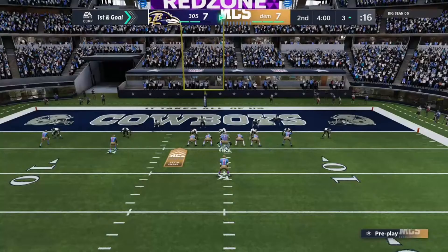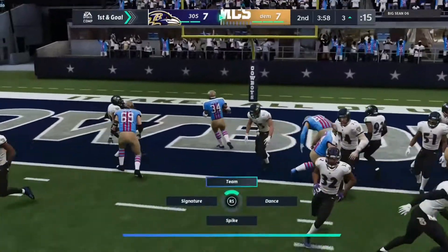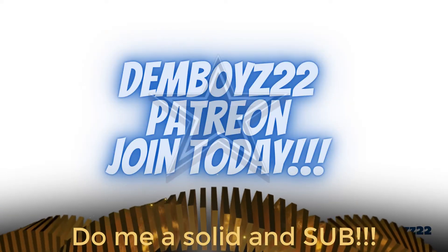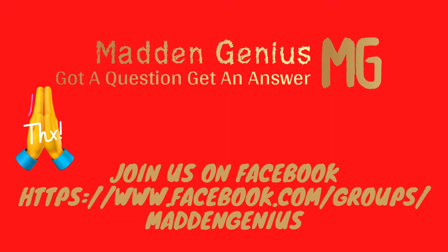On the goal line, I motion the inside tight end across. The reason I do that is he seems to get out there a little bit better and get a straight-on block, versus the outside wide tight end who sometimes runs out wide or takes a different angle. So note there is a little bit of a difference there.